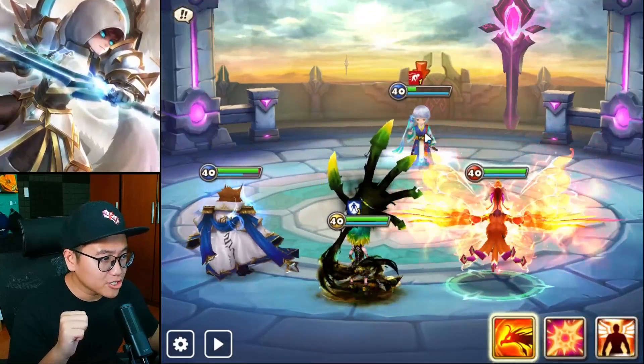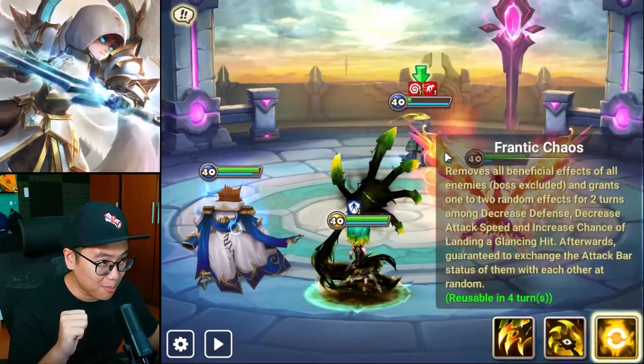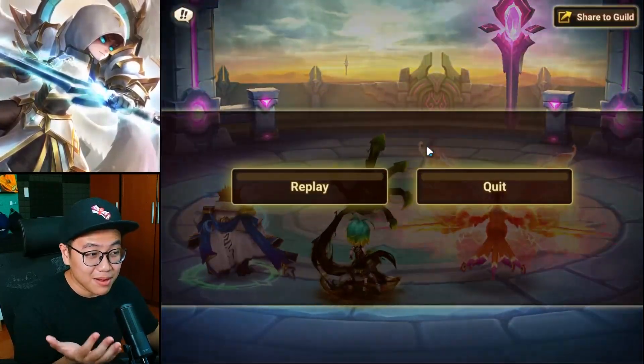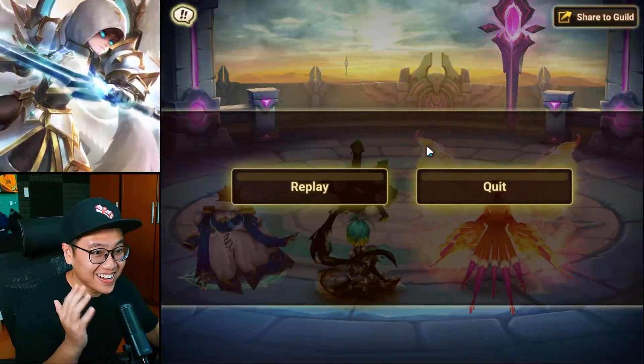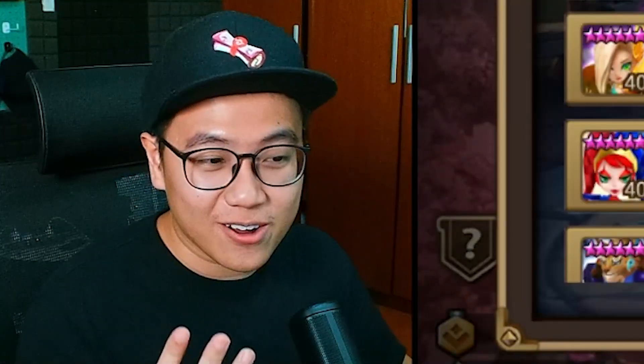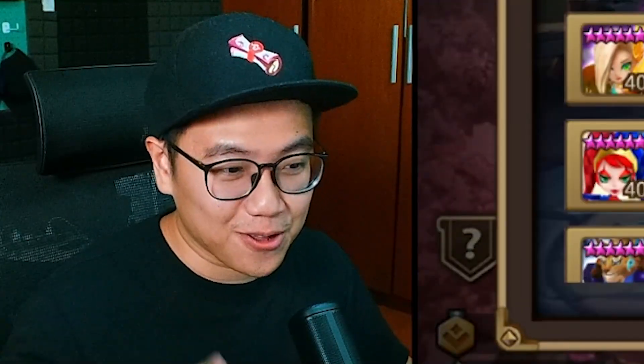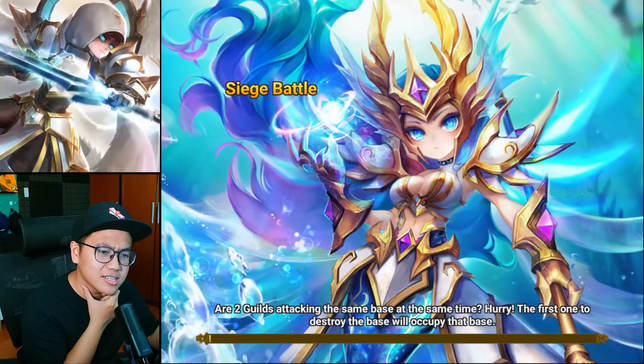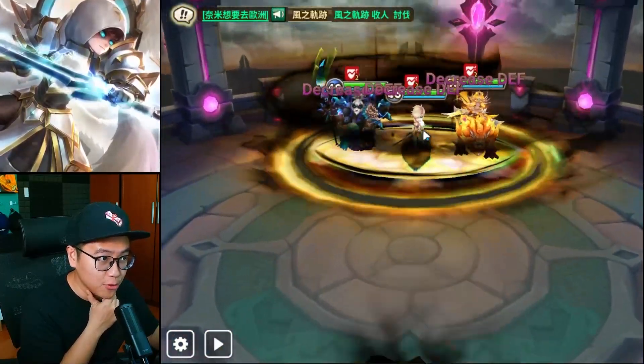I'm just not very sure how to use this unit properly. Look at the debuff — it's good, the amount of debuff, it can grind. So if you're using him on defense, maybe it's gonna work out for you. A more free-to-play version will probably be something like this. You definitely need a speed lead so that you can let him go first, and then he'll do the setup for you.